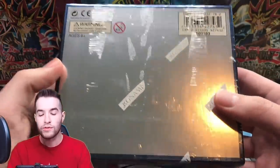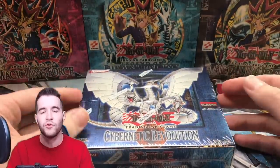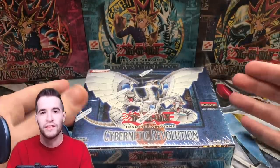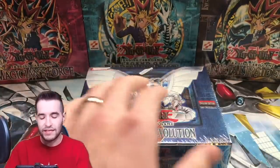Before we cut this open, let me remind you about hobby versus retail. This six-digit code tells you if you can pull supers and ultras as ultimate rares, or if rares can be ultimate rares. Retail means rares like Bubble Man could be ultimate rares, but if you want Cyber End Dragon or Cyber Dragon — which are supers and ultras — as ultimate rares, you need a hobby box, which is what we have. That's why these are more expensive.